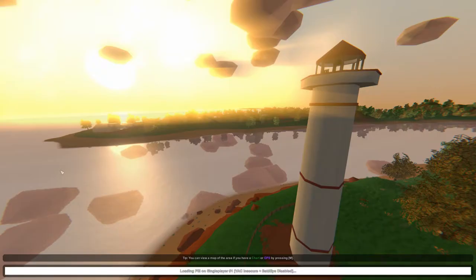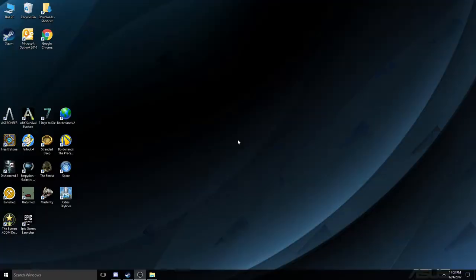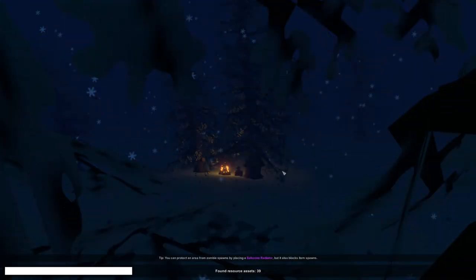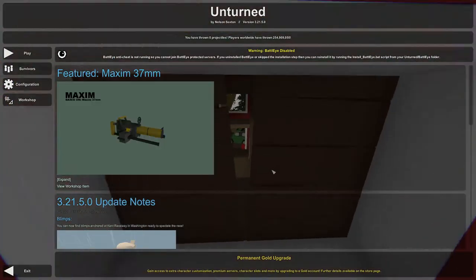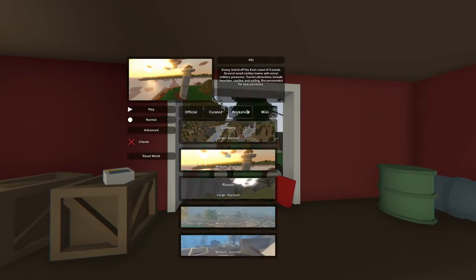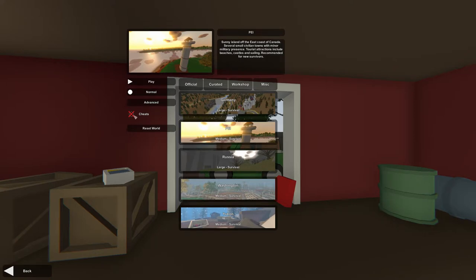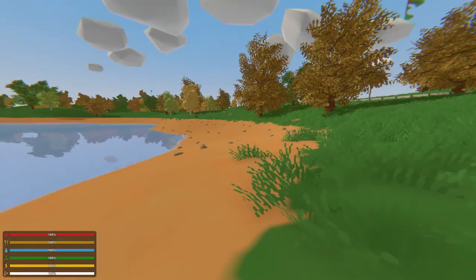This is way too many options. Play. Oh we broke it — we got a fancy new splash screen. Protect an area from zombie spawns by placing a safe zone radiator, but it also blocks item spawns. Play single player, cheats — no cheats. Play.